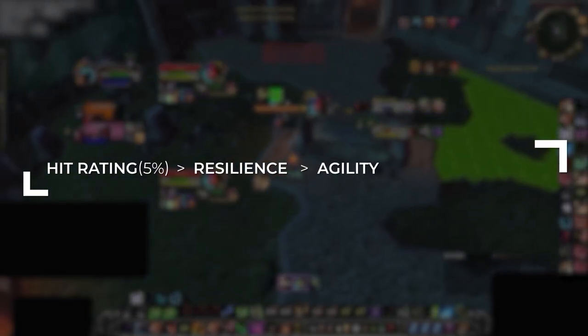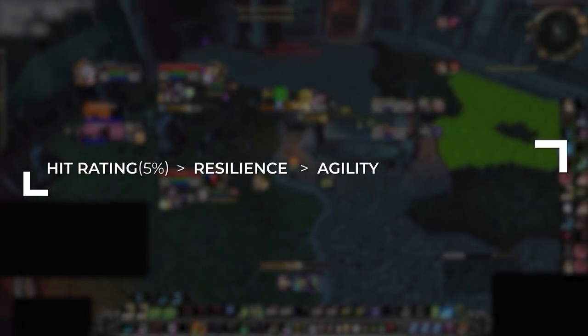Your most important stat to reach is hit rating — you want to get this to 5%. This is vital so your spells, abilities, and attacks don't miss on your target in PvP, as missing an important finisher could cost you the game. After that, resilience becomes your overall best stat for added survivability and is a must have in arena. Following resilience we've got agility — our primary stat — providing critical strike, dodge rating, attack power, and even armor when inside cat form. Last of all, aim for pieces of gear with critical strike, as due to the talent primal fury all critical strikes give us double the combo points.